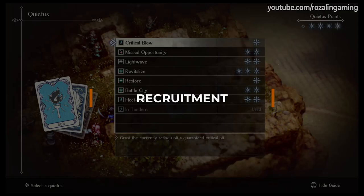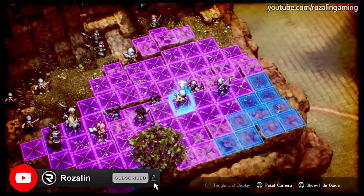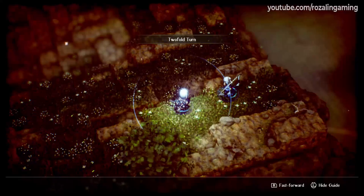For the most part, character recruitment in Triangle Strategy is automatic based on the main character Seranoa's convictions. On a first playthrough, you can't see what his current convictions are as this is hidden from the player until New Game Plus, but you should get most if not all recruitable characters. There are a few exceptions though.